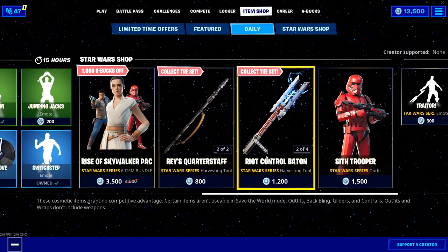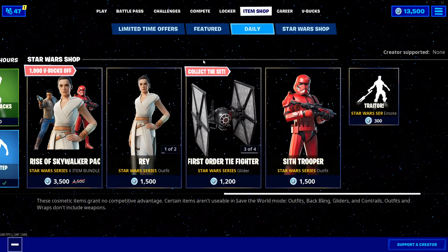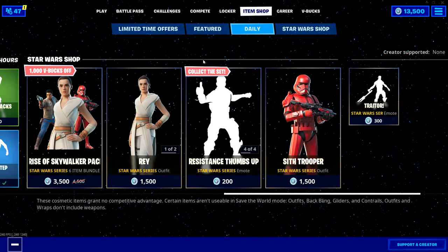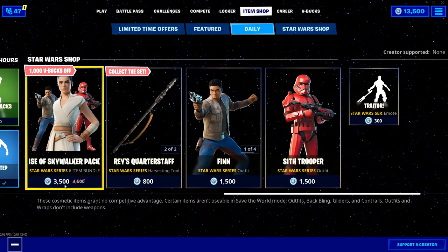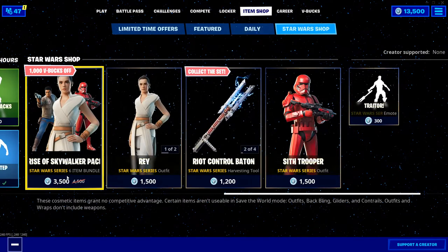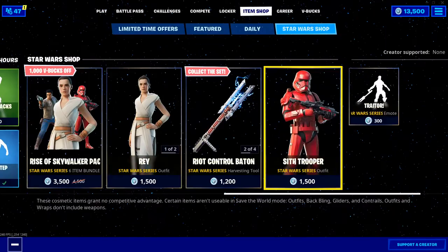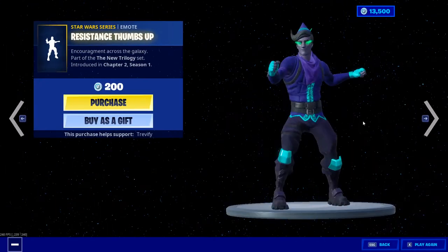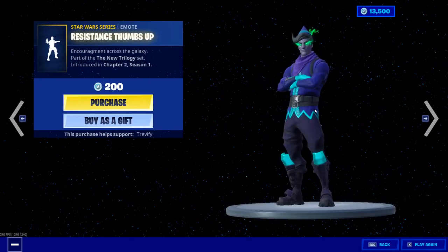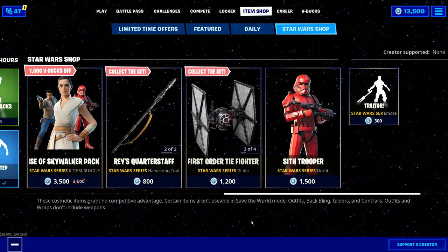That is our goal for today's video: I'm gonna be buying the entire Star Wars shop, except maybe one or two items, which might be the Tie Fighter — well actually I don't know about the Tie Fighter, but I'm gonna get all the skins. I'm most likely gonna buy the bundle to get all the skins, then I'm definitely gonna buy the Riot Control Baton, definitely gonna buy the Trader emote. I don't know if I'm gonna buy the Tie Fighter because of how loud it is. The Resistance Thumbs Up — I'm probably gonna buy the Tie Fighter just to own it. It's 1200 and I love Star Wars, and Tie Fighters are like one of my favorite First Order and Imperial spaceships.